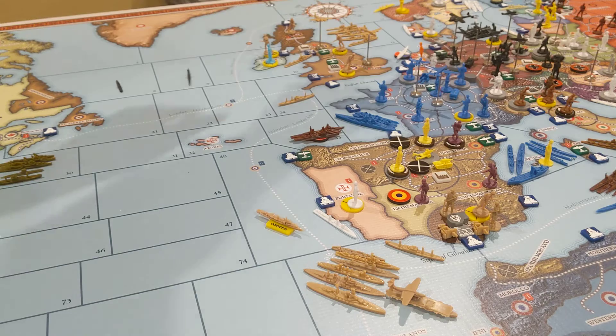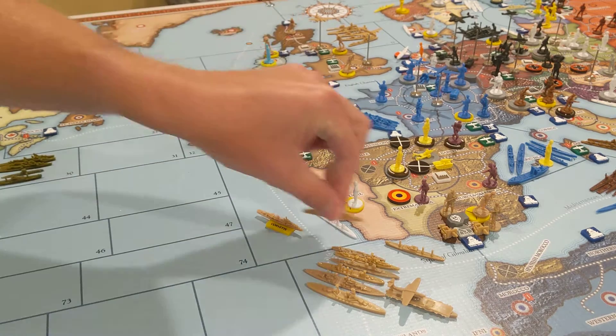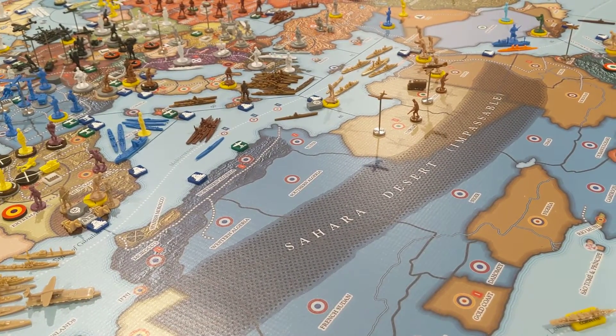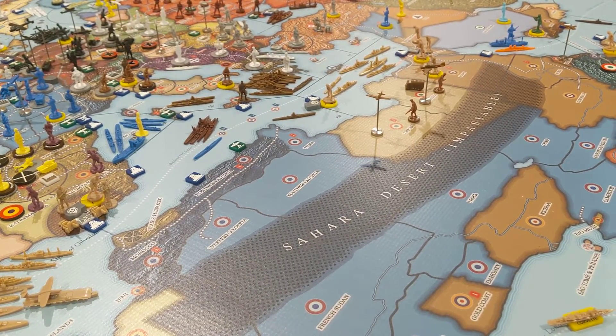And this destroyer will go one, two, three, four down to here as well. That's about it for non-combat moves for the Commonwealth.